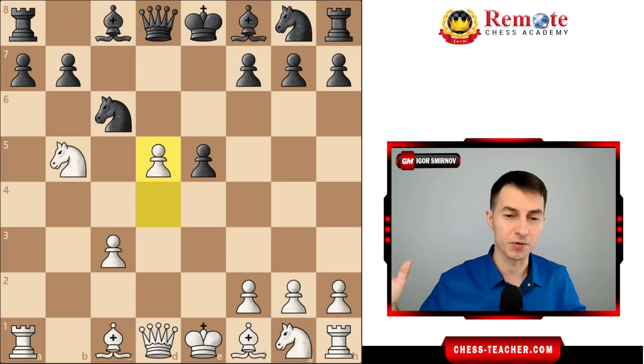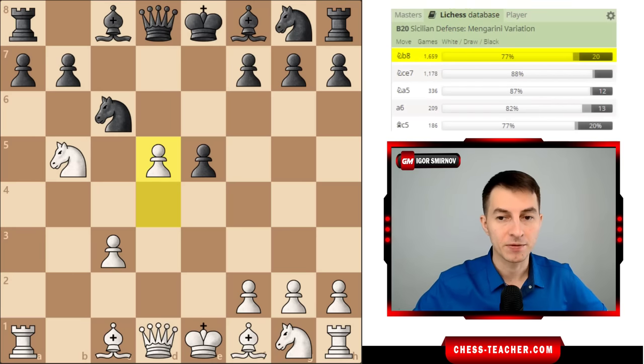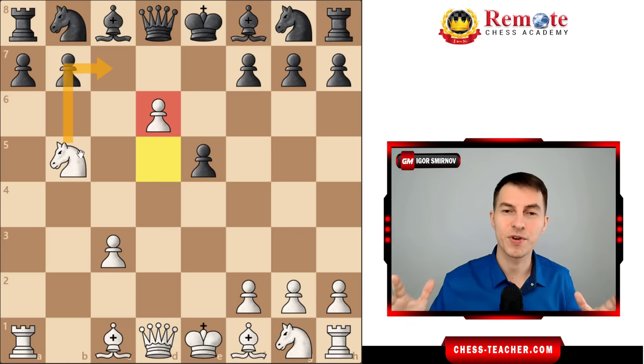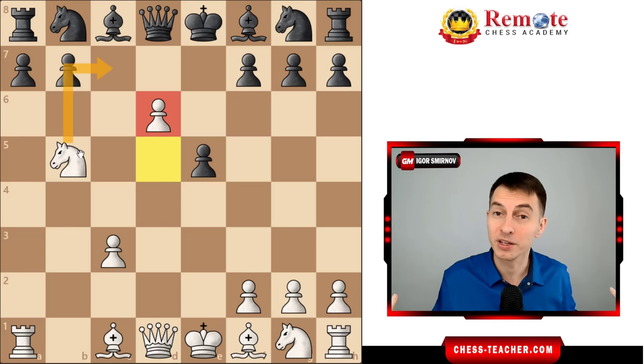Your pawn goes forward, kicks the knight away, and gives you more attacking potential. After the knight goes back somewhere, your pawn keeps marching forward to D6, renewing the threat of knight going to C7. It's very difficult for Black to stop it. What I love about this is that your threat is so simple, but you just keep pushing it and there is not much Black can do against it.